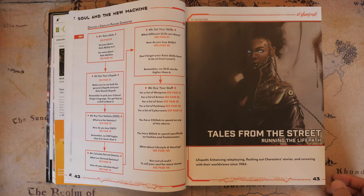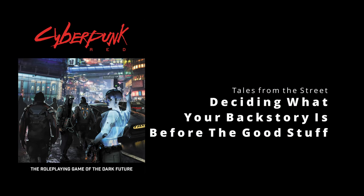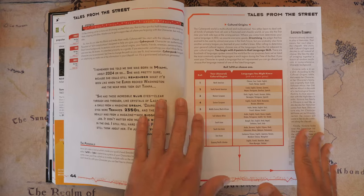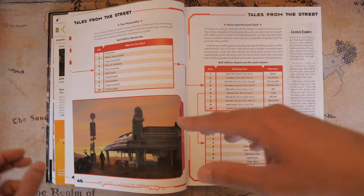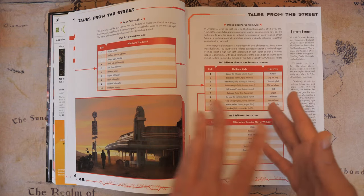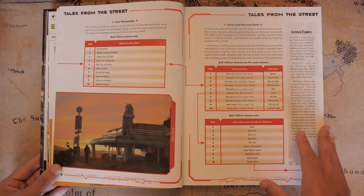The next chapter is 'Tales from the Street,' or as I like to call it, deciding what your backstory is before the good stuff. This is the chapter all about your character's life path or backstory. Within this chapter, you get a series of questions to help you figure out what happened to them before they got to this point. Your backstory actually plays a heavy part in gameplay and the whole narrative of whatever game your GM decides to run.